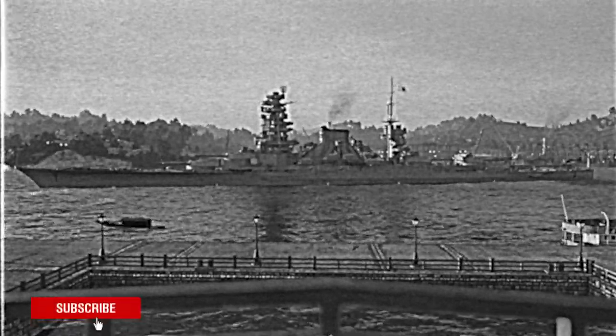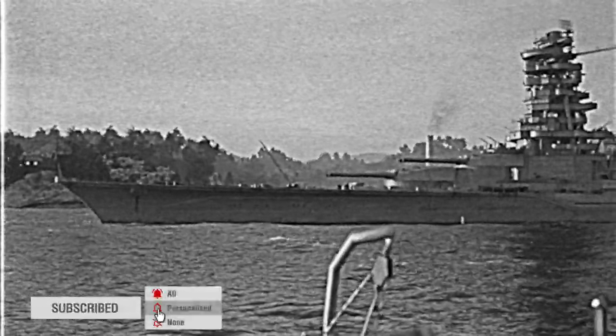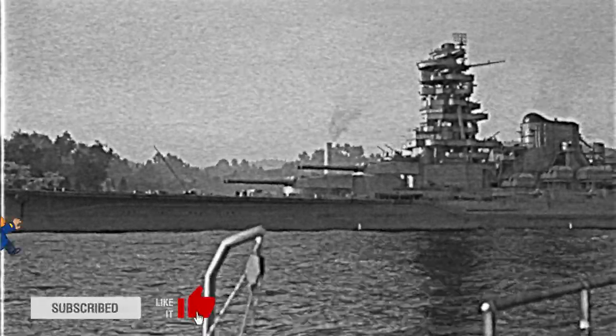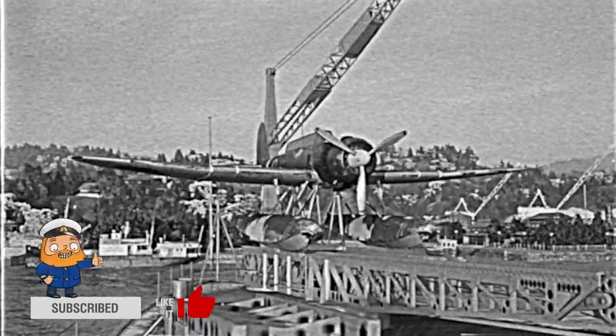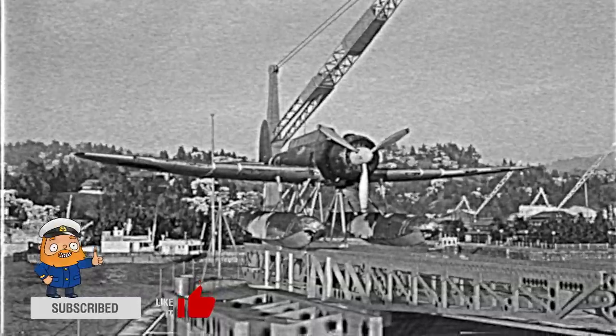After the Russo-Japanese War of 1905, the large-scale 8-8 fleet program was launched in the land of the rising sun to develop the Imperial Japanese Navy. The program was based on the doctrine that Japan's security could only be guaranteed by having a truly strong Navy. The main ships of the 8-8 fleet program were to be four powerful high-speed battleships under design numbers 13, 14, 15, and 16, otherwise known as the number 13 class.